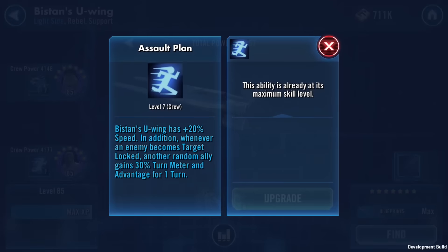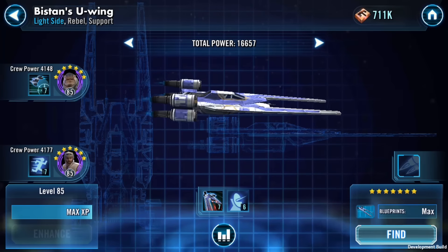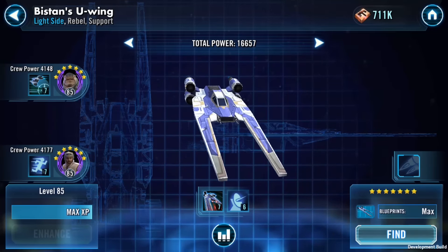Bistan's U-Wing also gains stealth for two turns and has a 50% chance to also gain 35% turn meter. So he's going to target lock the opposing team, go into stealth to protect himself, then get turn meter so he can go faster. The Scarif Rebel Pathfinder brings a unique called Assault Plan: Bistan's U-Wing has 20 plus 20% speed. In addition, whenever an enemy becomes target locked, another random ally gains 30% turn meter and advantage — a guaranteed critical — for one turn. That's really really cool.